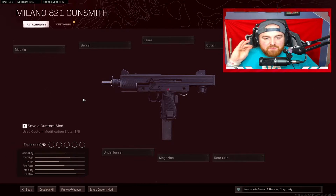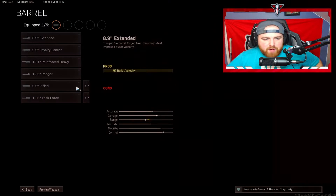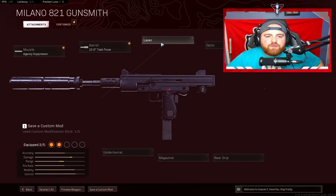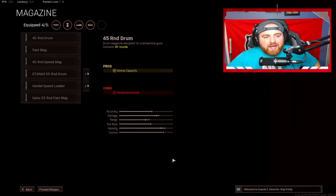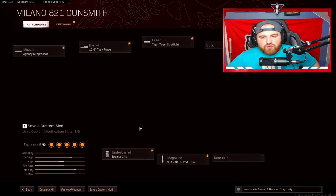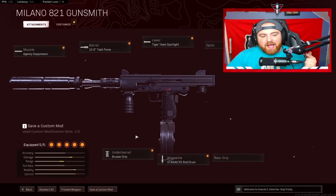For the Milano — a very clean class setup but the best one in the game. Agency Suppressor for muzzle, Task Force barrel, Tiger Team Spotlight laser, Bruiser underbarrel, and 55 round drum magazine. Agency Suppressor, Task Force, Tiger Team Spotlight, Bruiser, 55 round drum. The movement on this Milano is incredible, the time to kill is insane, and the recoil is literally nonexistent. This is the best Milano class setup in the game right now.